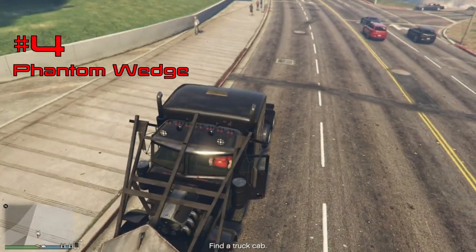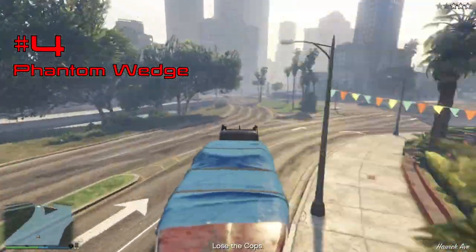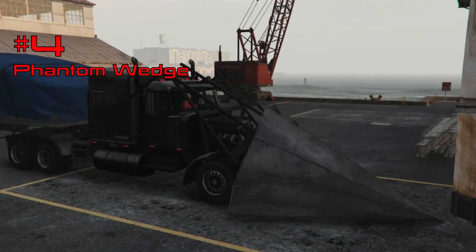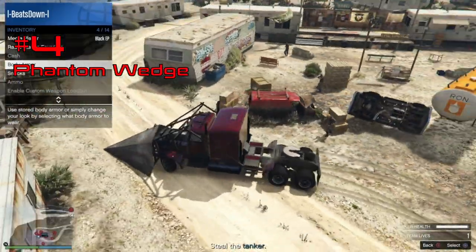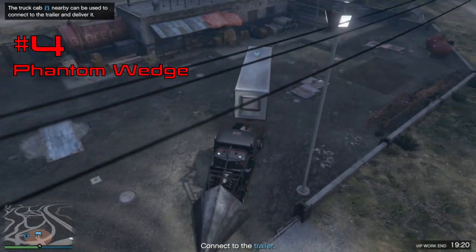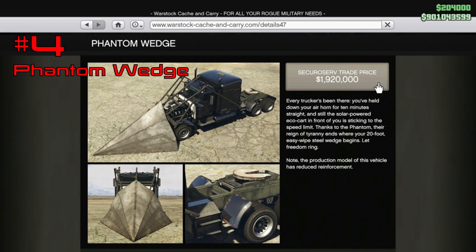At number four is the Phantom Wedge — another choice you probably didn't expect, but stick with me. The Phantom Wedge is probably the fastest trailer-hauling truck in the game, especially considering how it blasts through all traffic in front of it. It's a must-have for the Longfin approach during the Cayo Perico preps, and also a must-have for the Lost Contract — not only for the prep but also for the finale, saving you masses of time. It's also the best vehicle for missions like Haulage when you're a CEO. The Phantom Wedge will set you back just under two million, but you'll need an Import/Export warehouse to store it.